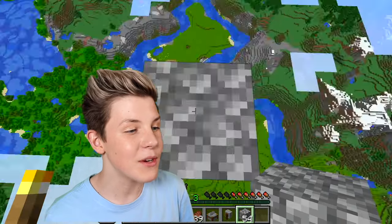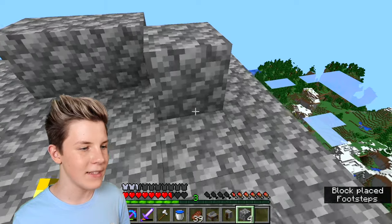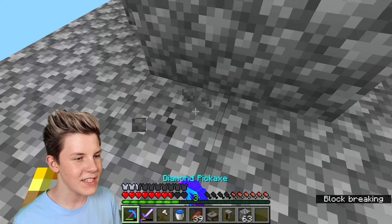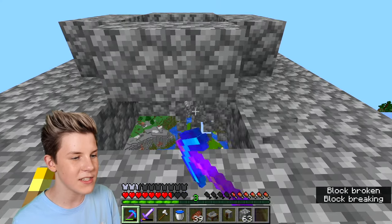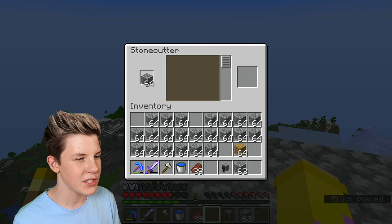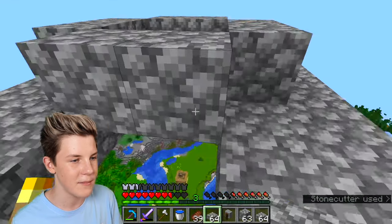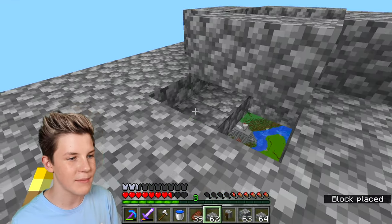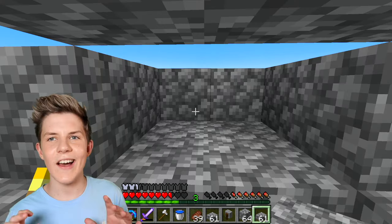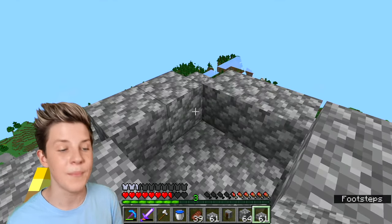What you want to do is make a little platform. Do one block up in a little formation like this - have a four by four there and just make that. Next mine out these two blocks and put down your stone cutter, then go and make slabs. Put two slabs there, two slabs there, and put two slabs on top of this. Later on you'll also want to grab some hoppers, but we'll cover that. Right now I'm just showing you how to build it.